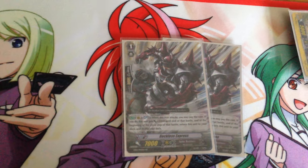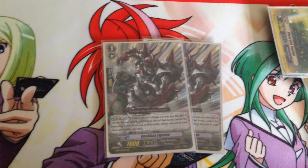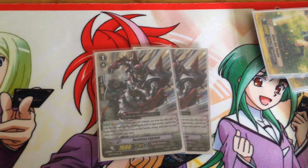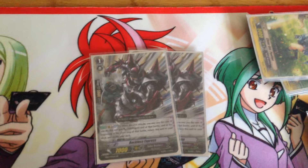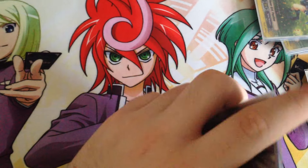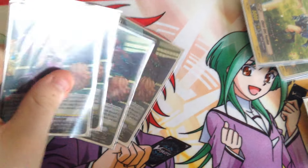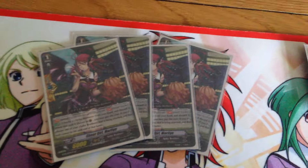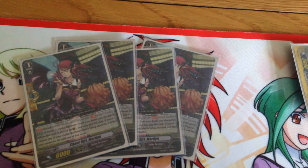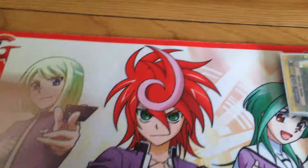There are two Reckless Express. Soulblast 1 when he attacks — if I pay the cost, he gets an extra 5k, but at the end of that battle he's shuffled back into the deck. So Soulblast 1 makes him a 12k attacker, which puts up pressure on your opponent early game. And of course just to round it out, the generic perfect guard Cheerful Girl Marlin. I'm going to change her with a damage unflip version because this deck can be quite Counterblast heavy.